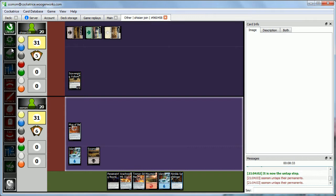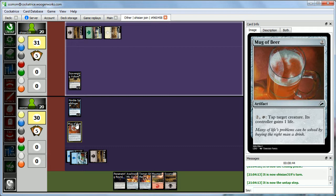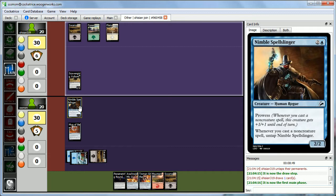We untap and draw a Swamp. I want to keep building up our board, so we're going to play the Nimble Spellslinger and pass the turn. Just leaving up mana to tap down Abby's Vulture isn't a great plan — we need to get some stuff on the board.